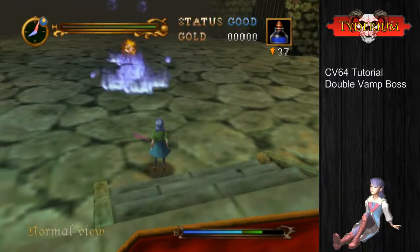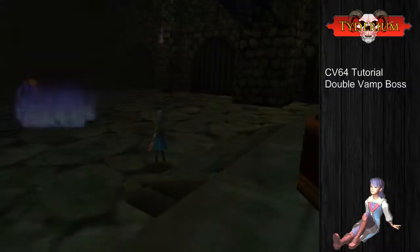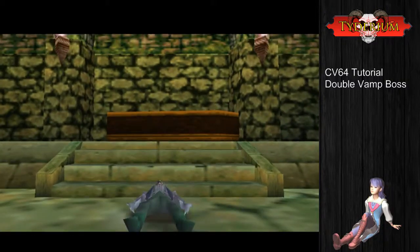We're running outside of his aggro range and tossing a bunch of holy water, then finishing the fight with a quick orb. Really simple, not too much going on here.